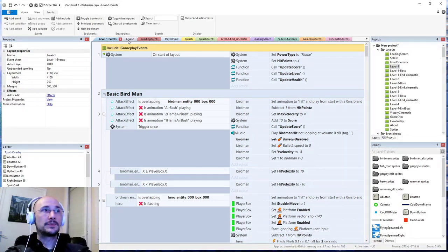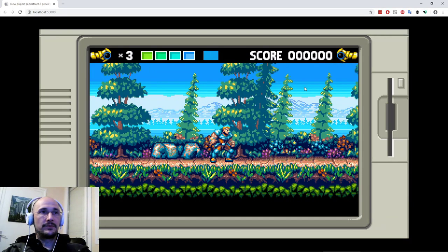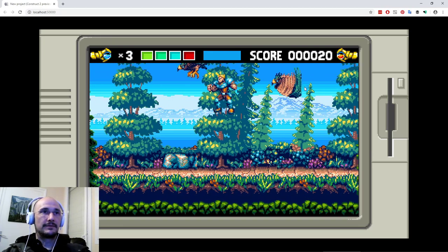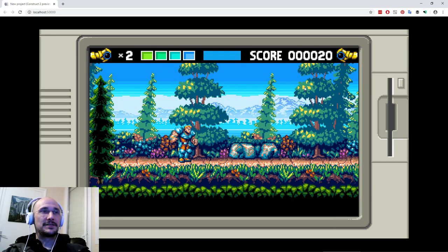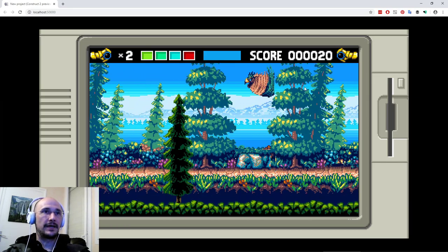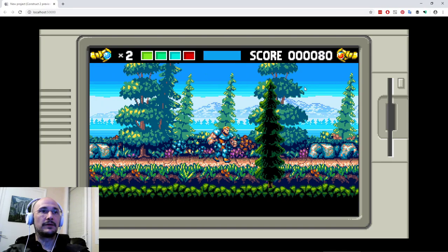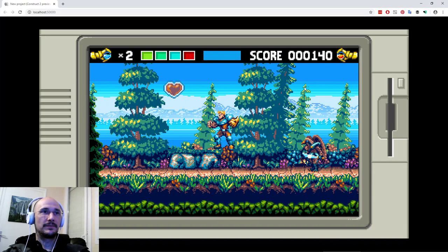So we might as well quickly test these bugs to make sure they are indeed fixed. Here we are in level one — we have to get to some enemies. There we go. You can see now the health bar is properly updated. If I get hit, it should go down to three, proving it's accurate to the hit points. And now I'll earn the magic gauntlet — and you can see I'm starting without the gauntlet. So that's also working properly.